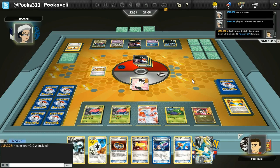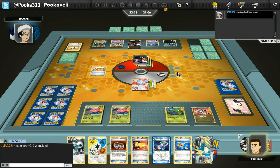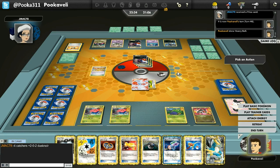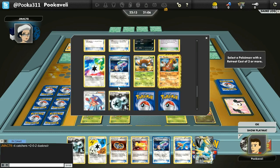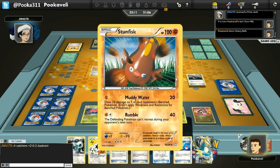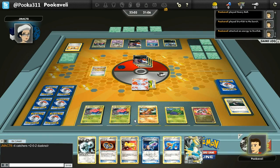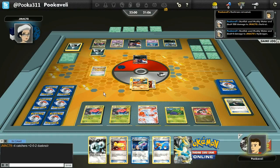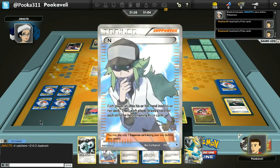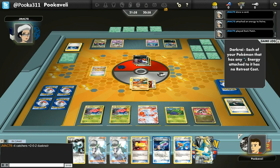I need to top deck something very soon, otherwise I'm going to be in major trouble. Night Spear knocks out my beautiful Full Art Emolga. I top deck a Heavy Ball — that's actually one of the cards I wanted to draw! So I Heavy Ball for my Stunfisk, since it does have a three retreat cost — it's a big old fella. I put it down, play a Blend Energy on it, then attach the Silver Bangle. Muddy Water for 200 damage! We're not going to do any bench damage because of Mr. Mime, but we just wipe that Darkrai clean off the board — a clean shot knocking out a Darkrai EX for one energy. I'll take that any day.